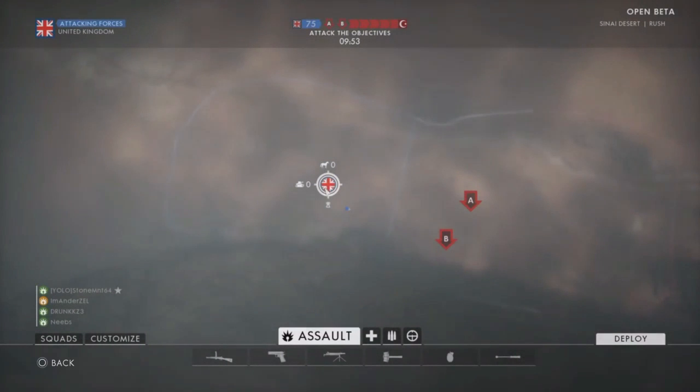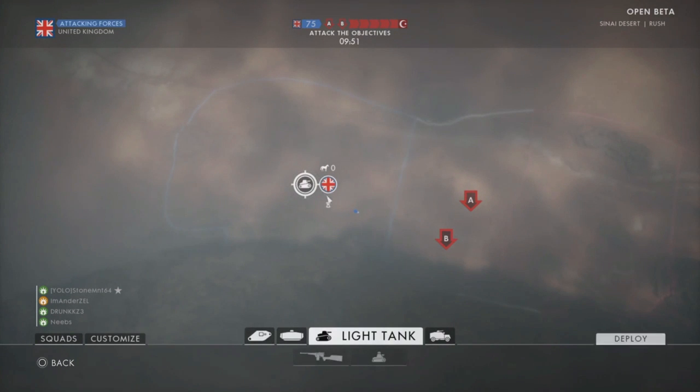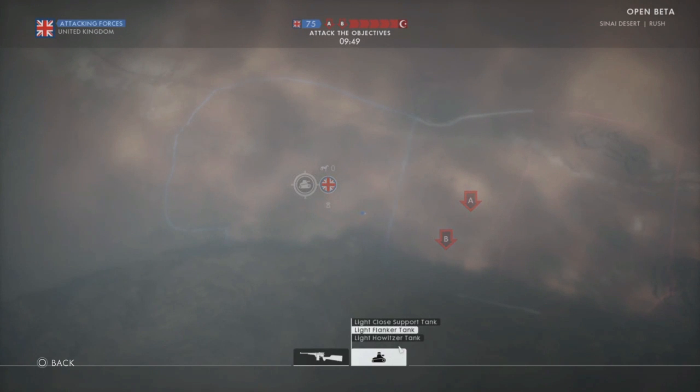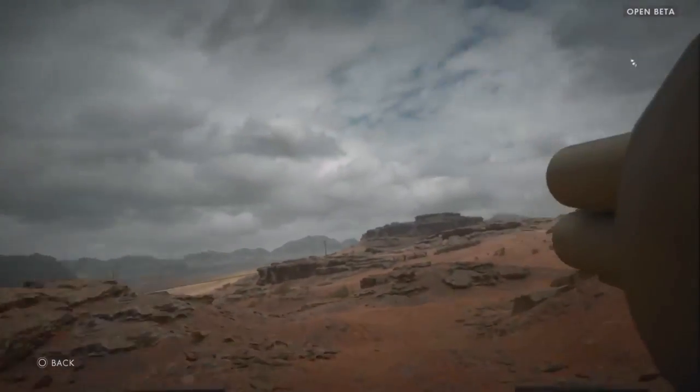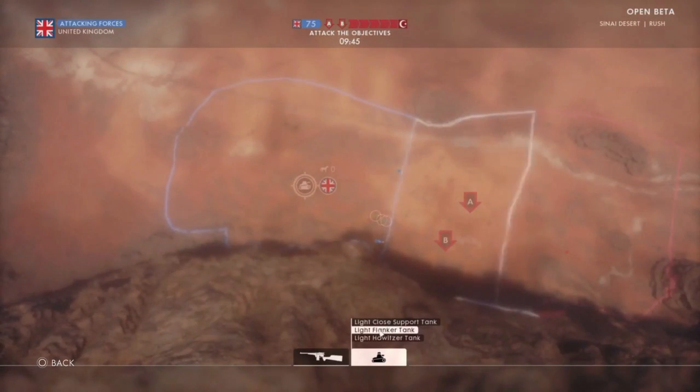First of all, you need to select a tank. If there's no tank, you will not be able to click the icon, but as soon as there's a tank available and you click it, that tank is reserved for you. Then you pick between light tank, heavy tank, land ship, or artillery truck, and you can even click that and pick between three different kinds of loadouts, then hit deploy and you're off to kill your enemy.